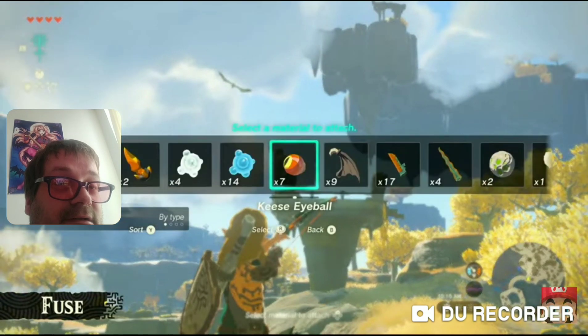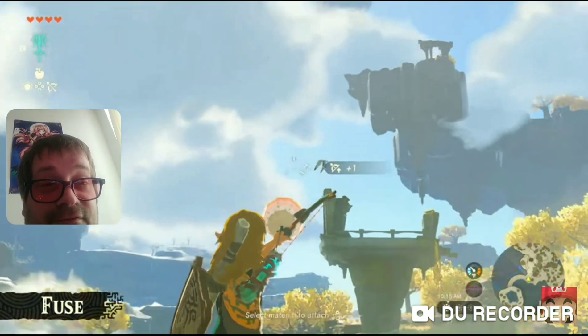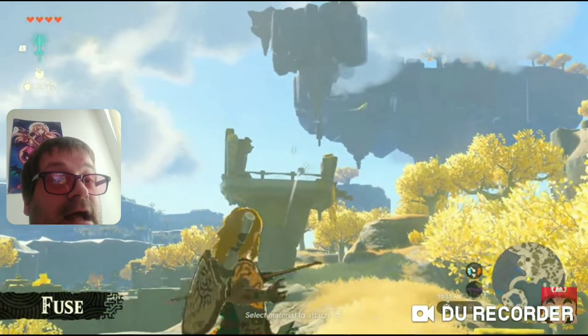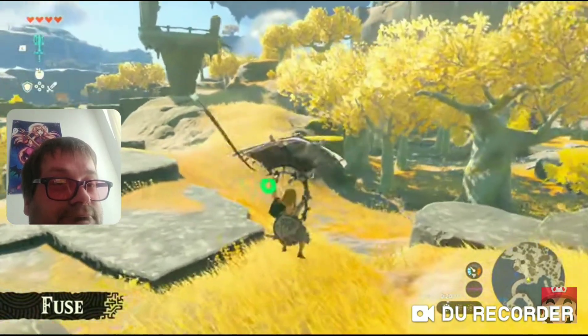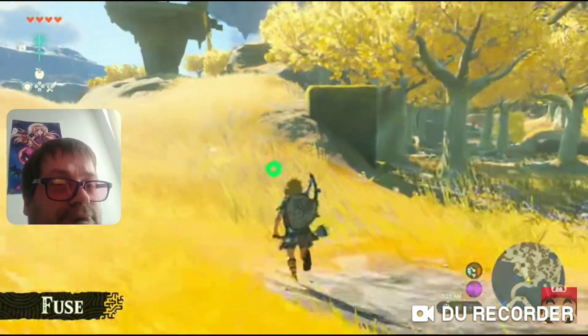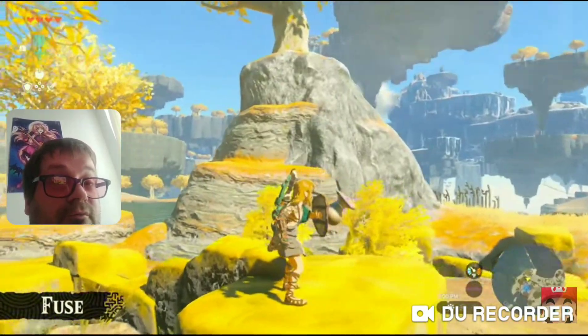Let's try this on another bird. You can keep your eye on them with eyeball arrows. Depending on what you stick together, the fuse ability could also be beneficial for hunting.